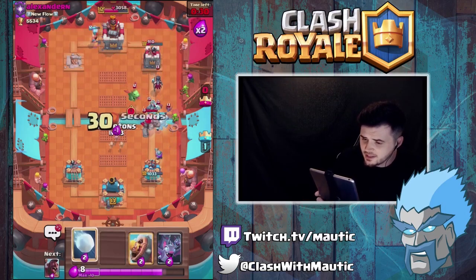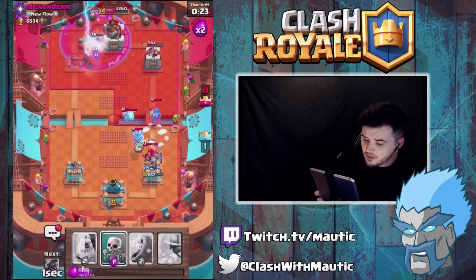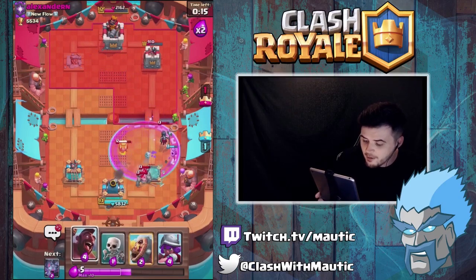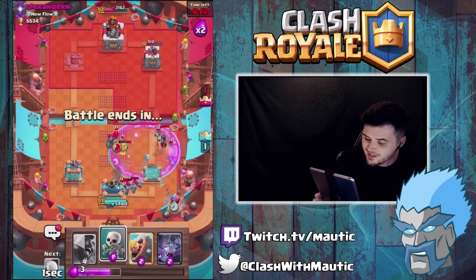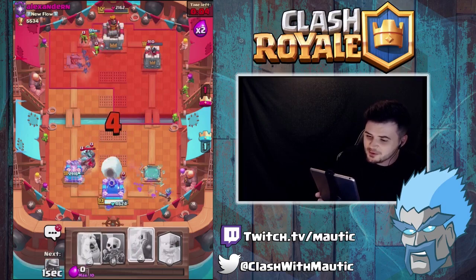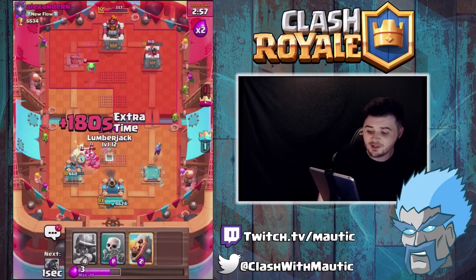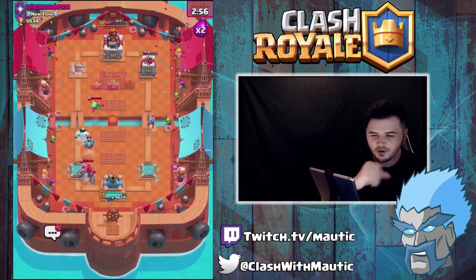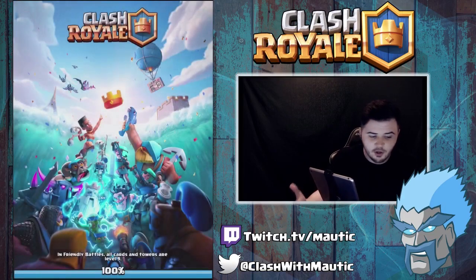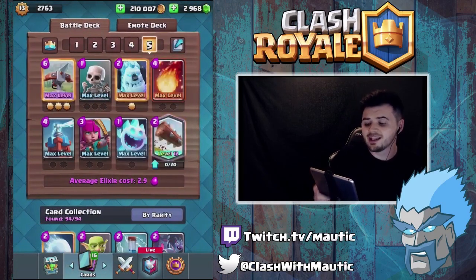We managed to actually take the pump down but he's getting a big push on this tower. I probably should have just kept going on the other side because I think if I keep going like this we're probably maybe even gonna lose the game - he's probably gonna just three crown me. We've got a Lumberjack to try and pull something back. He's put the Golem in the middle - I probably should have just gone straight in for Hogs. I do not know if we're actually gonna win this. He is gonna win now because I just didn't go aggressive on his main crown tower - that should have been the main thing. We lost that game.